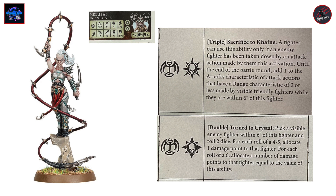The Melusi also gets a double called Turn to Crystal — this is a regular fighter ability, not a leader ability. You pick a visible enemy fighter within six inches and roll two dice. For each roll of four to five, allocate a damage point; for each roll of six, allocate a number of damage points equal to the value of this ability. This fits nicely with the new Gladiatrix model, and so overall 275 points might be a bit high but the abilities add up and I like the stats.